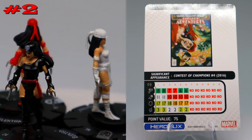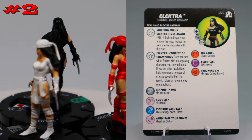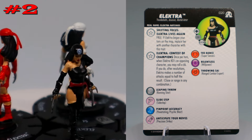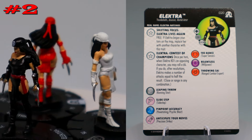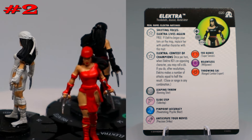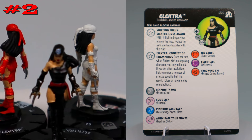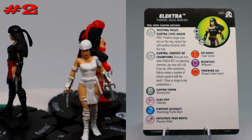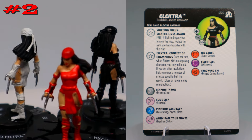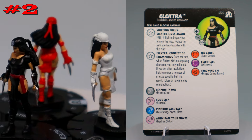The red suit is the close combat attacker, while the black suit is more range-based — she can make range attacks while adjacent. The black suit has a trait that once per turn when she KO's an opposing character, you may roll a d6 and after resolutions she makes a number of attacks equal to half the result, either close or range in any combination. Potentially three extra attacks is pretty nuts, though they limited it to once per turn so she doesn't just chain KO's.